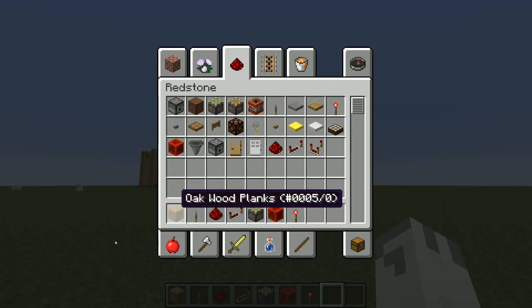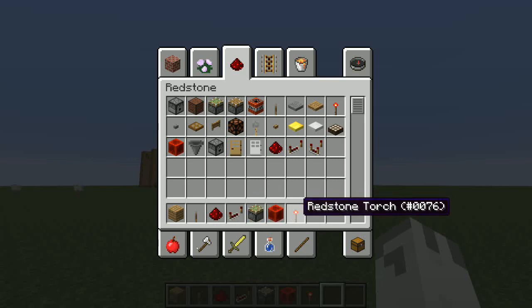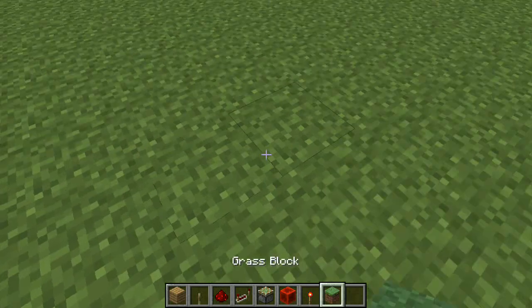What you need is your block of choice — I use oak planks — a lever, redstone, a redstone repeater, a sticky piston, a block of redstone, and a redstone torch. You're gonna need a lot of these if you're doing this in survival.